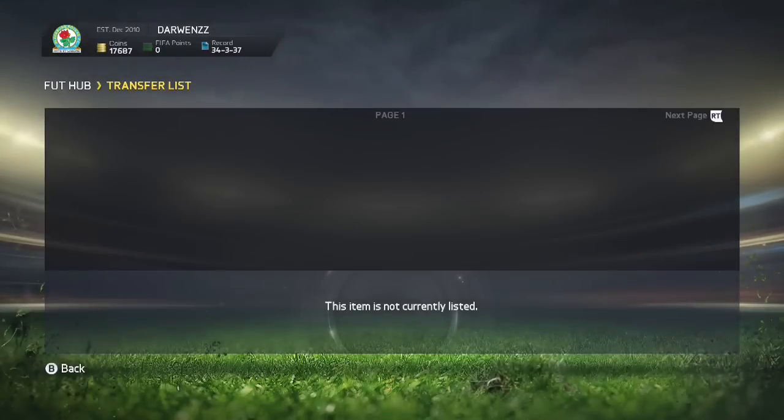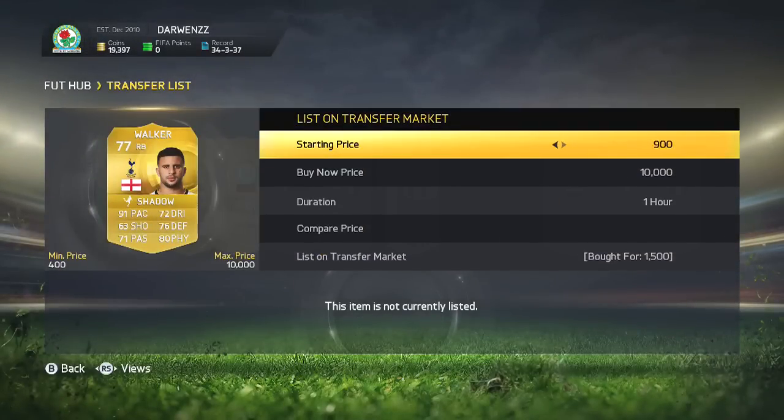Emre Shan we pick up for 1,200. Also got a Shadow on him which costs quite a bit. We're easing his price up a bit and listing him up for 2.1k. These Irish players, they sell on like straight away.